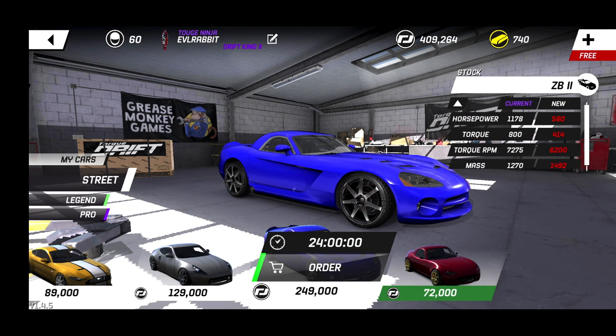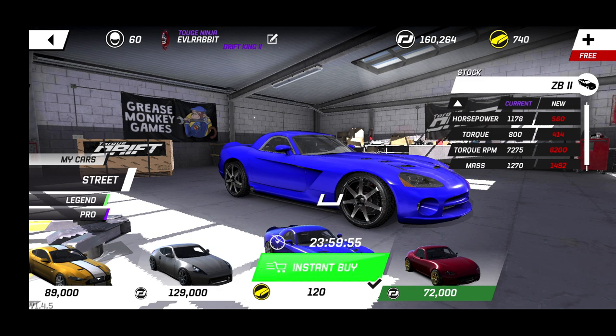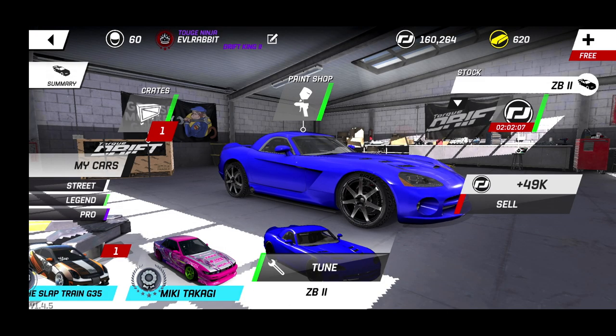I have yet to build a Viper in this game, so I'm not sure how this is going to work. We're going to be starting off at 560 horsepower — 249 grand for this Viper, and 120 gold to instant buy it. Thank you game devs for hooking me up with the gold so that we can get this build started.